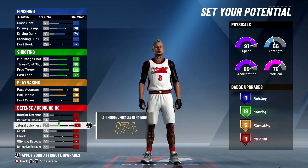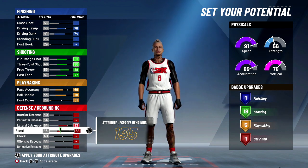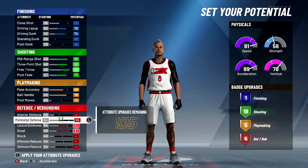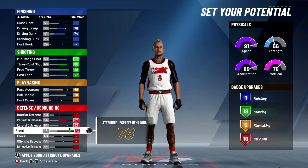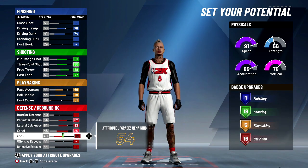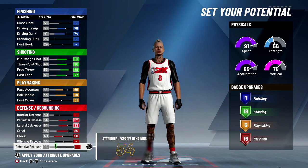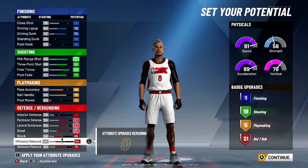For defense, it's not too bad at all. You're gonna put these up — bring this down to 82, this down to 85, max out your block, max out your defensive rebound, and the rest goes to offensive rebound which caps at 64. So you got 21 for the defensive. This shooter build is like a perimeter lock with basically no finishing, but you do have your driving layup and driving dunk.